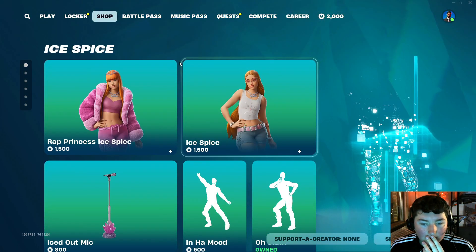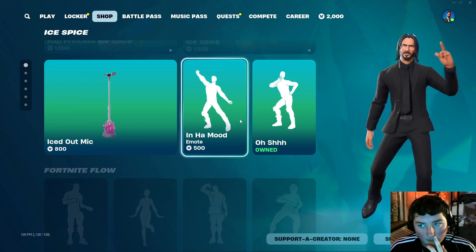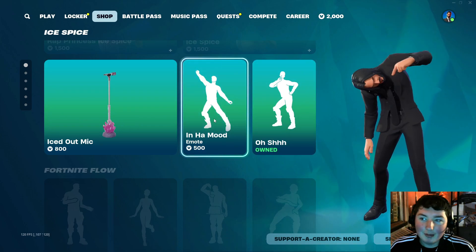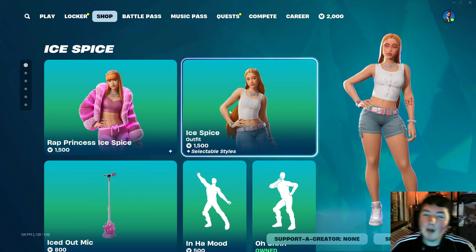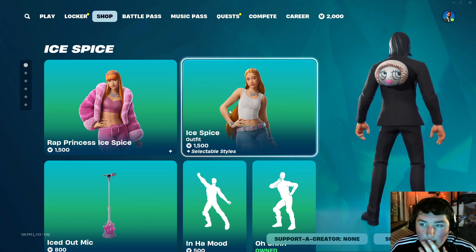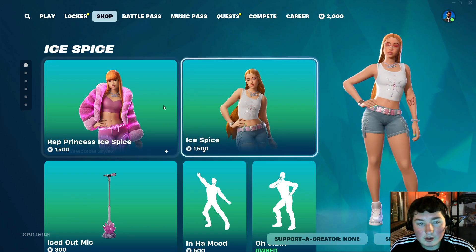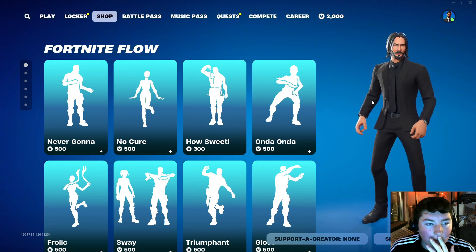Ice Spice is still at the top of the item shop. I did purchase one of her emotes, but not this one — I was more of a fan of the other one, it felt more John Wick. I'm not a huge fan of Ice Spice per se, but I think her skin's alright. It's pretty accurate to the real Ice Spice. I'm going to give it a solid 8 out of 10. It's not something I would rock, but it's still cool.